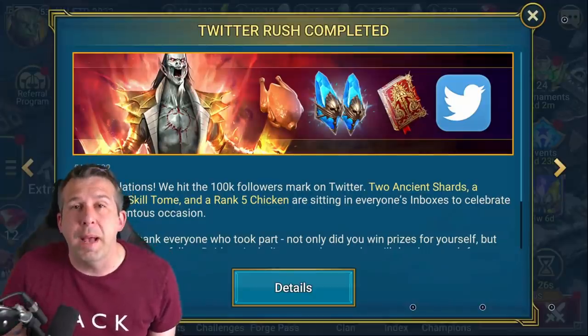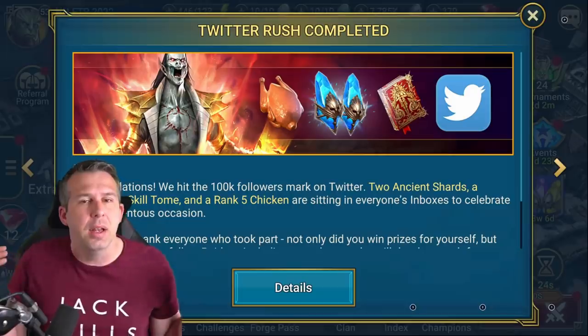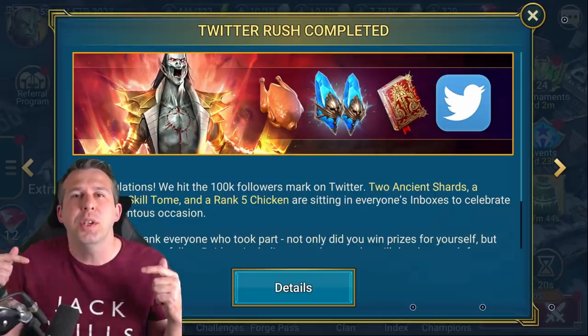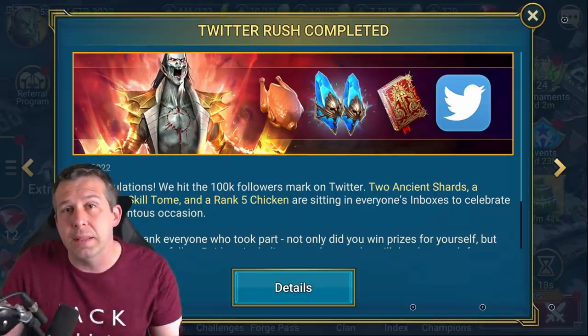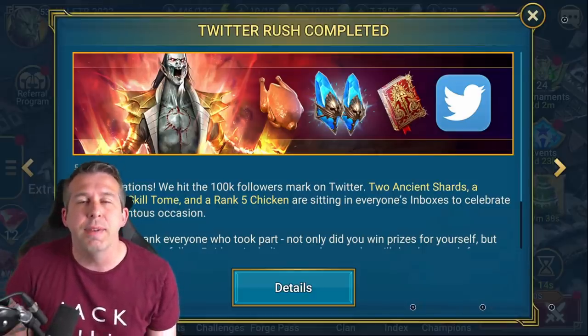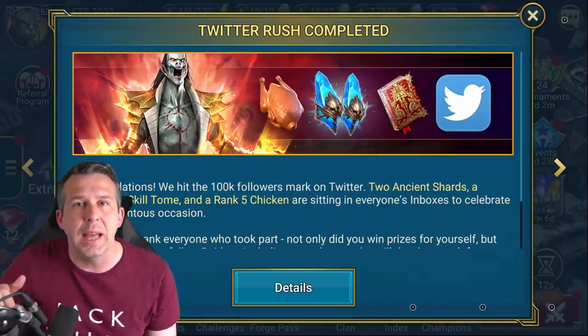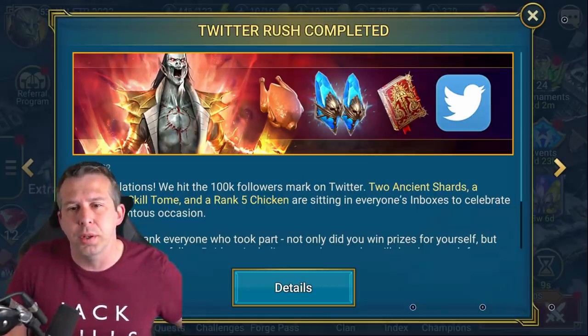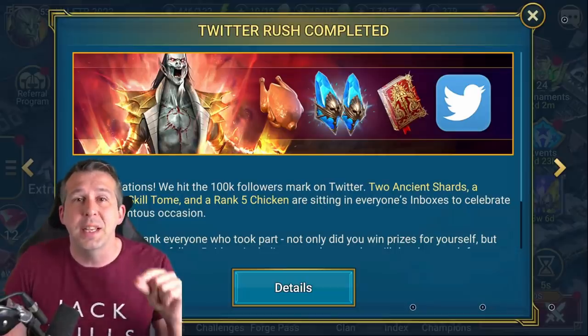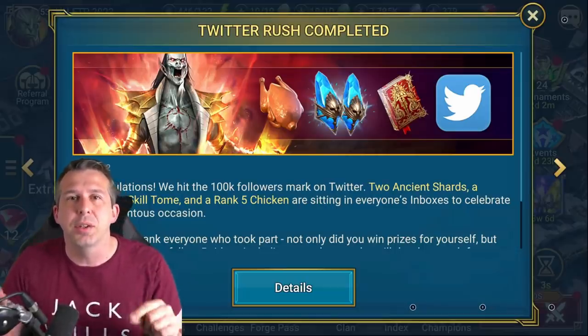We're just coming off the back of the Gaius fusion, which means I pretty much wiped out a ton of my resources getting this fusion. But I also moved my account on a lot in that time period — champion training events means I'm a lot stronger today than I was two weeks ago before the fusion. More 60s because of the training events means stronger now than before.